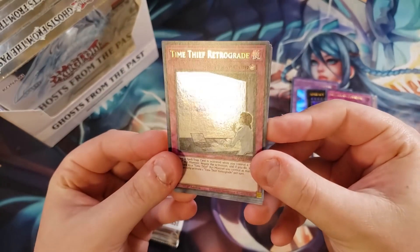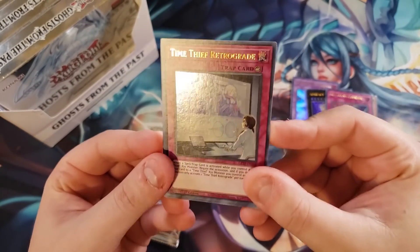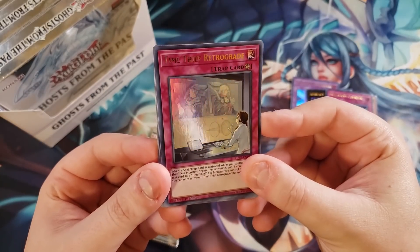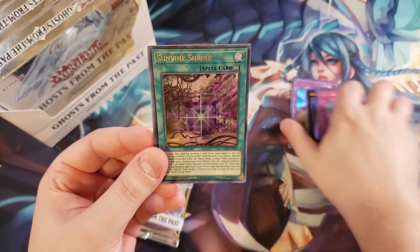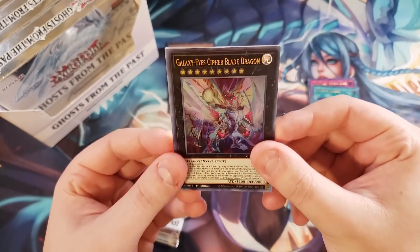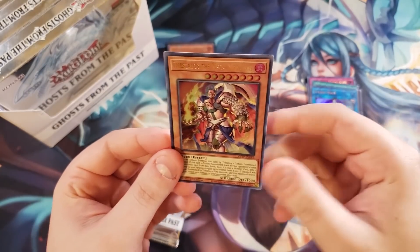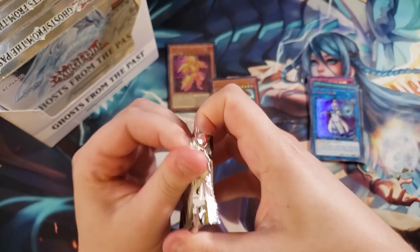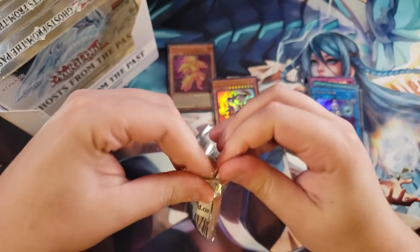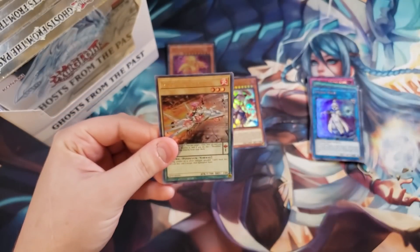Next pack — we got a Time Thief Retrograde. There are actually reprints of all the Time Thief cards in here as ultra rares, which is really cool, and there are even some new Time Thief cards. We got our first Sun Avalon, Galaxy Eyes Cipher Blade Dragon, Splash Magician, and a Thestalos the Mega Monarch. That's not a bad pull — Thestalos isn't in my monarch build but it's not a bad card at all.